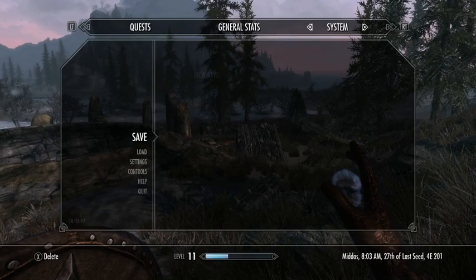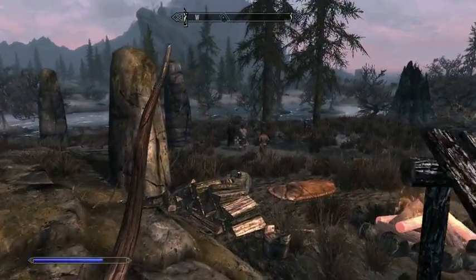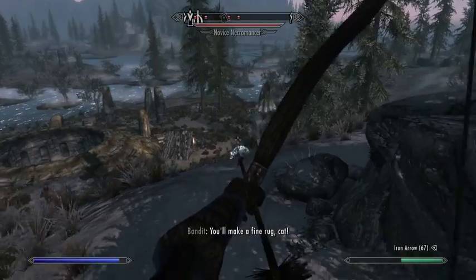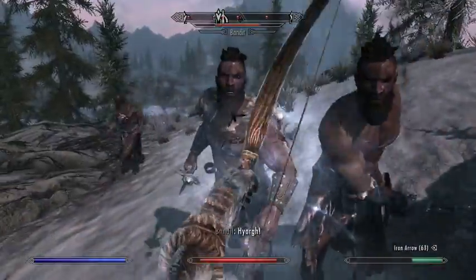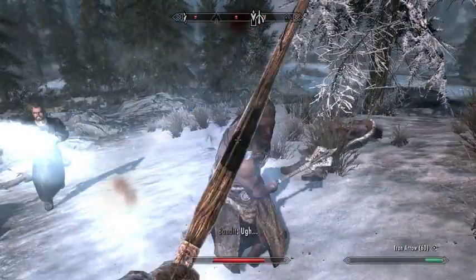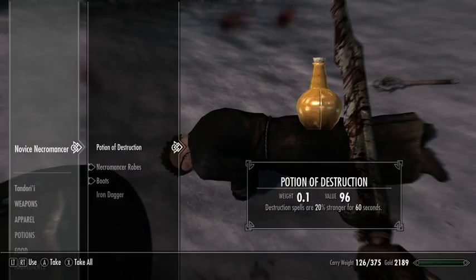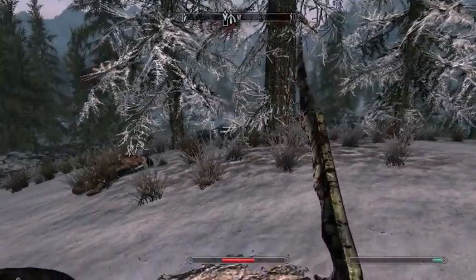Now those might be bandits, but there's always a chance that they're friendly. Except not — not in this case. So we're going to run back and see if we can get some of them with bows before we have to engage in close combat. These guys are undead — they were raised by that wizard. Unfortunately there's three of them, but fortunately they're kind of weak. We're going to switch to our sword. If we kill the necromancer, then the raised dead should just die immediately, which is pretty handy. And they still have gear for us, which is great.